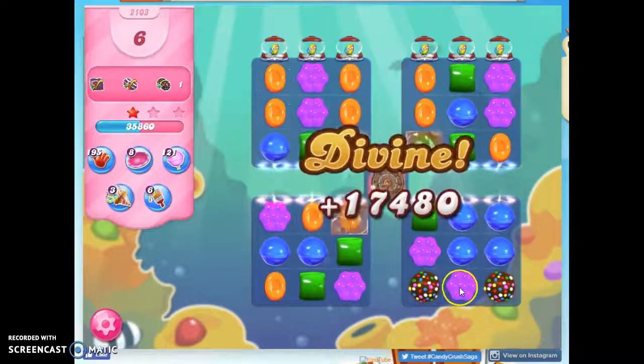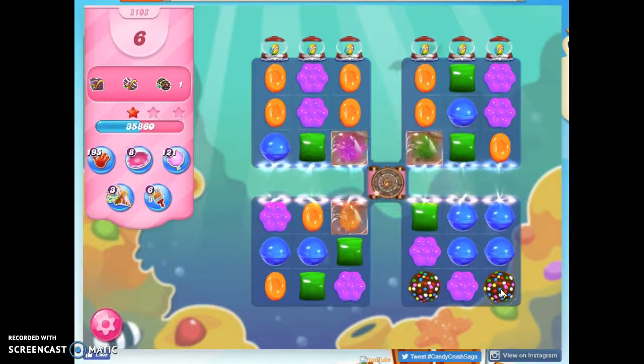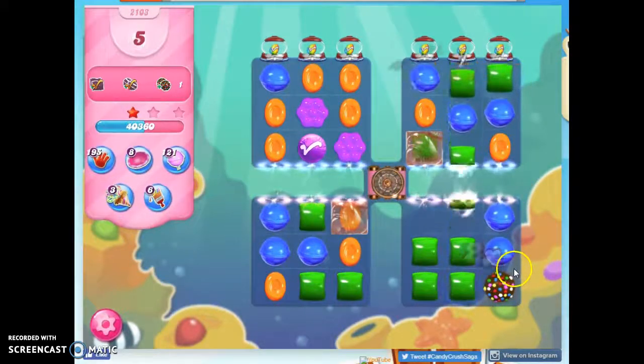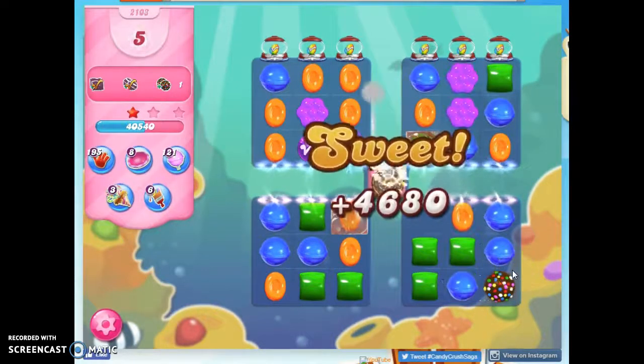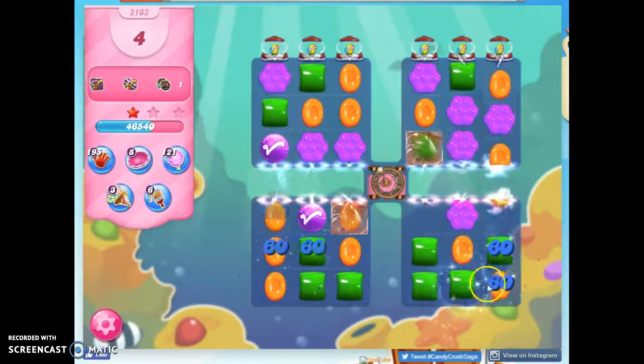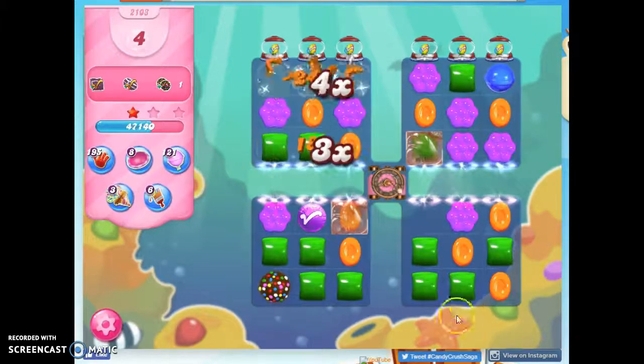I don't like that. I should have gone for the color bomb, color bomb then, because this is a harder thing to get usually. Although, I actually think they're equally difficult on this board, and now that the only thing I have to collect is color bombs, it should actually make it easier for me, because all of the lucky candies will now be color bombs.